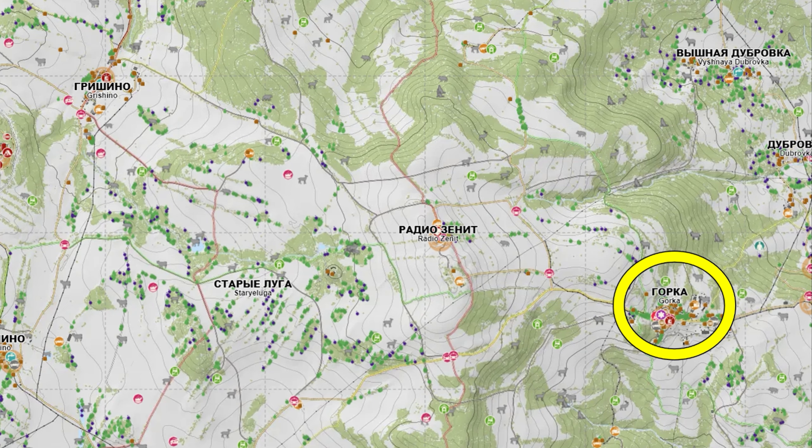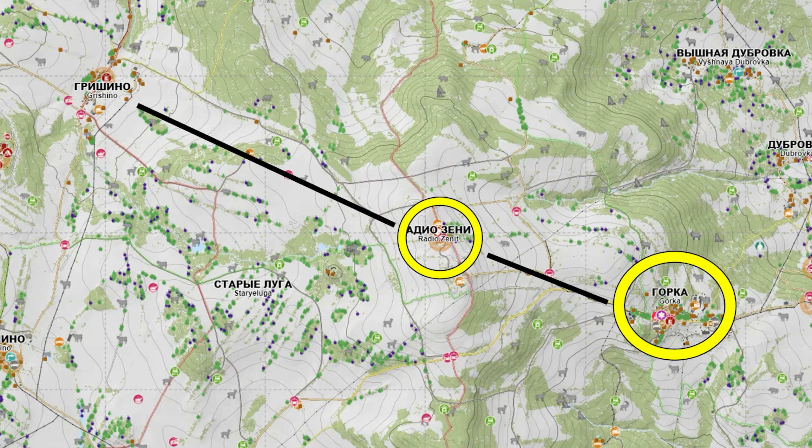Upon leaving Gorka, our next stop is going to be Radio Zenit. There is a Humvee and a police barracks-type building here. We're going to go check them out. Following that, we're going to head to Grishino, check the PD there, and stop at the well again before making our way to the northwest airfield.